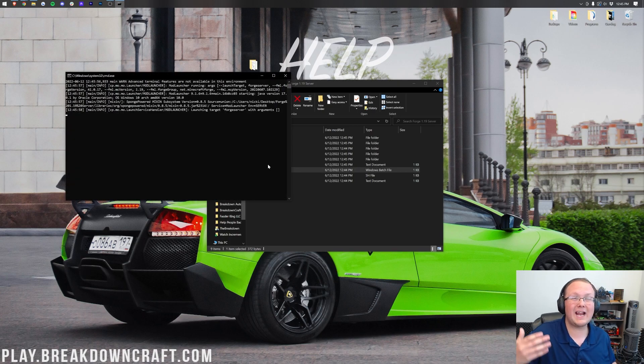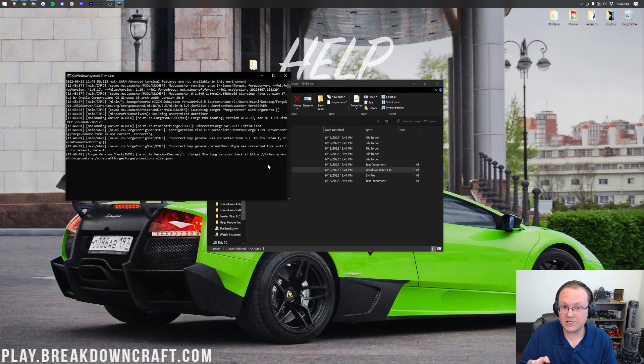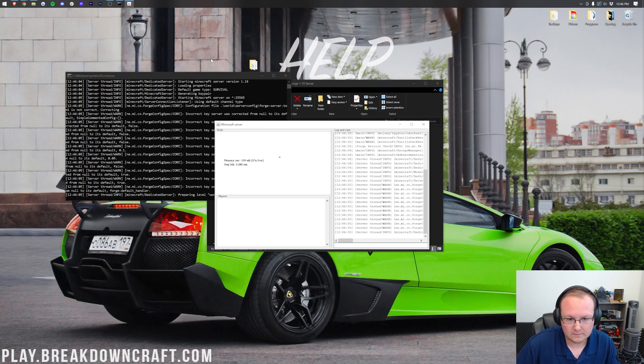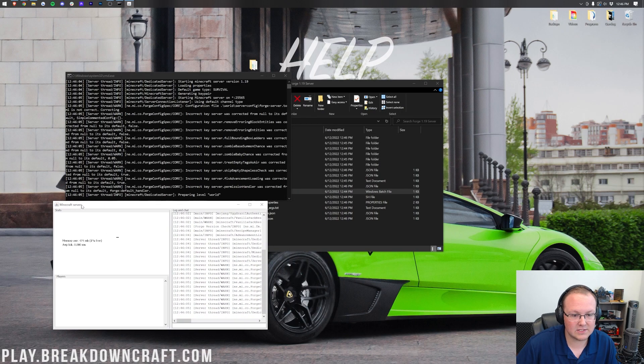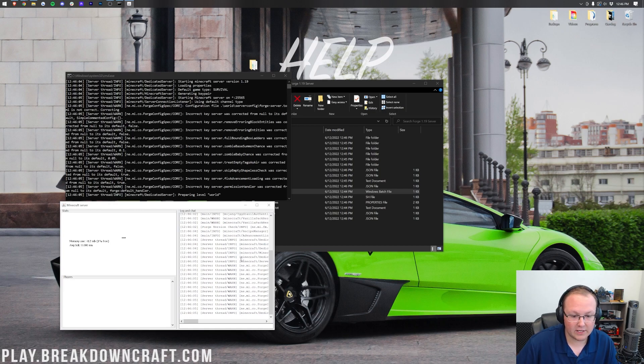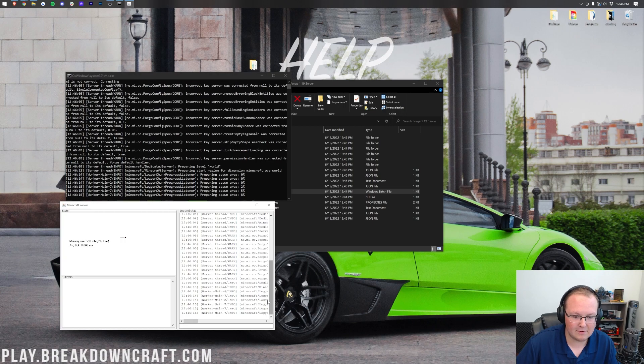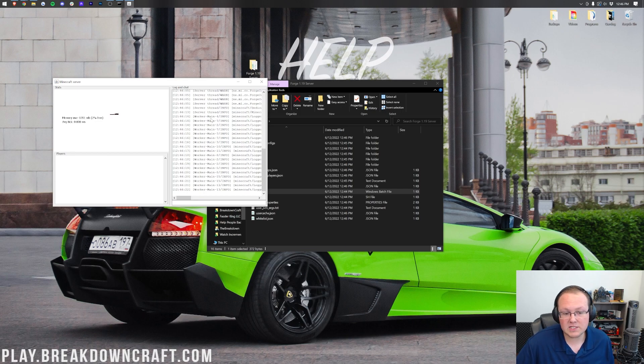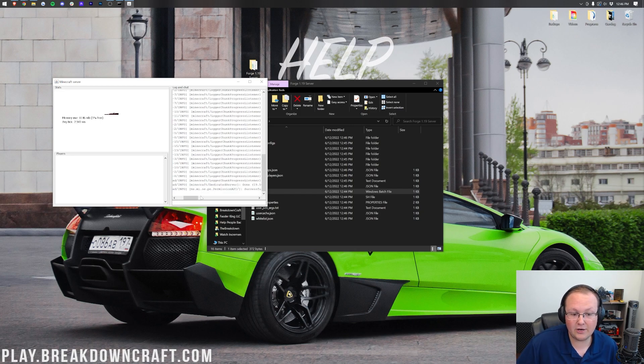We can now double-click on the run.bat file again. Believe it or not, you have started a modded Minecraft server at this point. There are two console windows mirroring each other — it's up to you which one you want to use. Once the server has started, you'll know it's done when it says 'done' in the console. Now let's open up the Minecraft launcher and make sure we're playing with Forge selected.